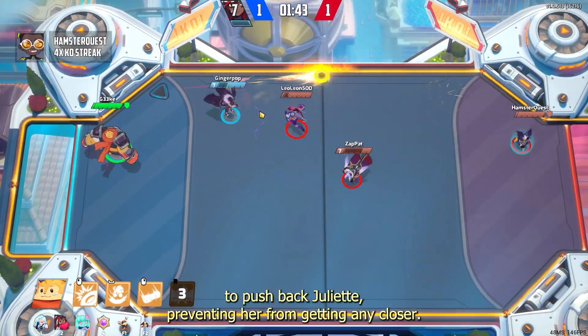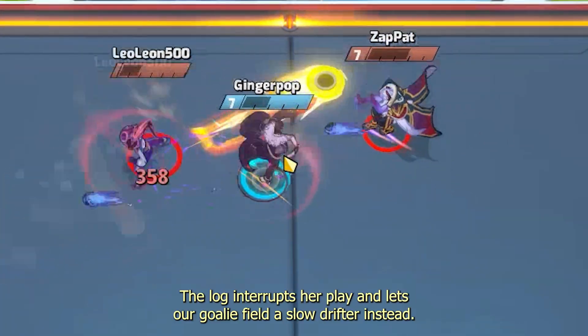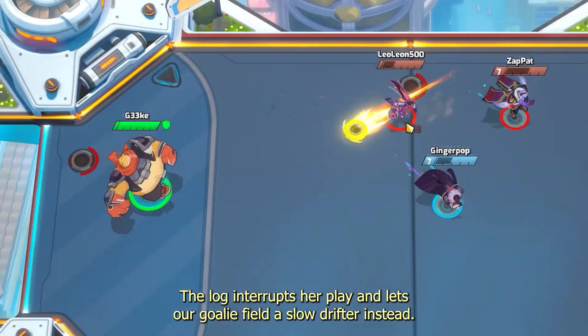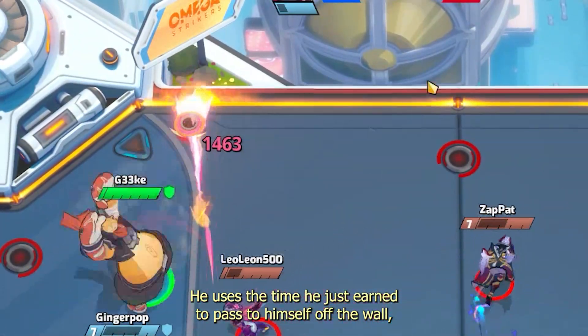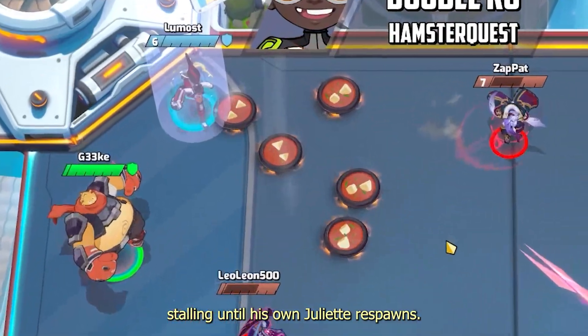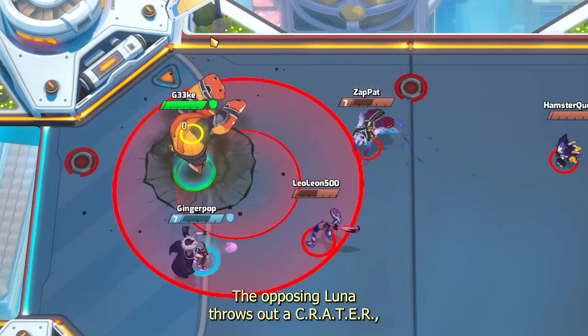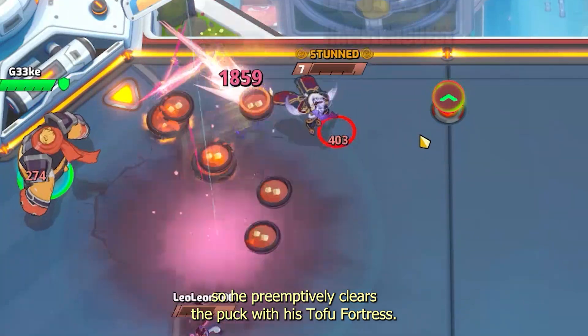Dubu opens with a Rollout to push back Juliet, preventing her from getting any closer. The log interrupts her play and lets our goalie field a slow drifter instead. He uses the time he just earned to pass to himself off the wall, stalling until his own Juliet respawns. The opposing Luna throws out a crater, so he preemptively clears the puck with his Tofu Fortress.